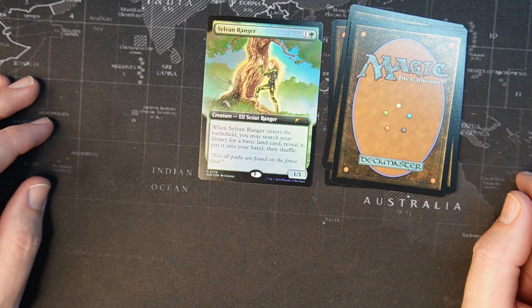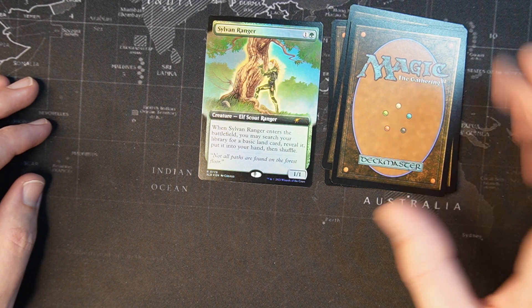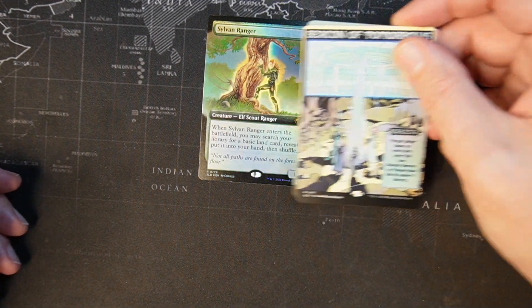And then the extra bonus card is a Sylvan Ranger — one green, one colorless. When it enters the battlefield, you may search your library for a basic land card, reveal it, put it in your hand, then shuffle your library. One-one Elf Scout Ranger. Fun little art. I think that might actually go into my elf deck.